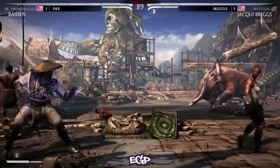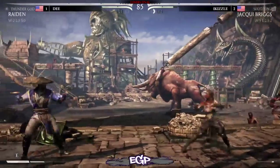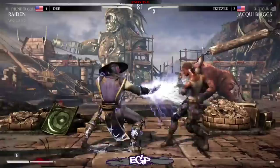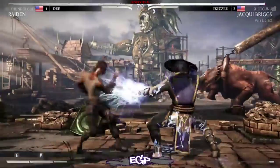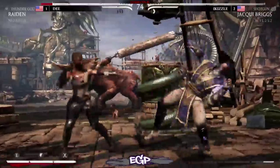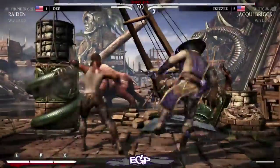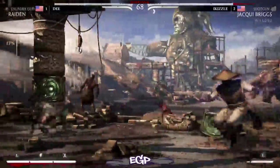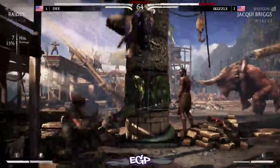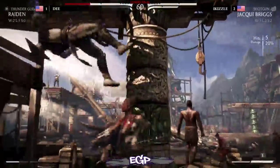We need to see D make some adjustments. I Kizzle very patiently playing the waiting game even though Jacqui doesn't have any full-screen game — great reactions on those projectile absorbs. Those mid-range shotgun shots are really effective. If you jump them it's a really big risk. Pulling Jacqui a little bit more towards the corner. Jacqui gets out — this could be a big combo, good choice to break. He needs to win this round to stay in it.